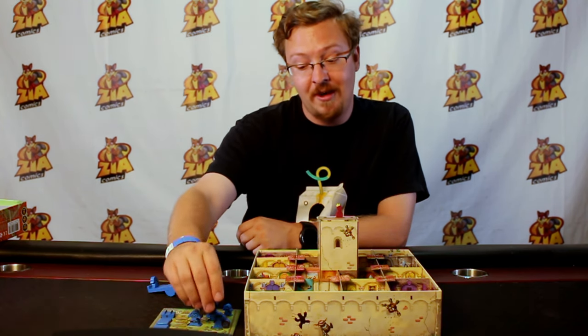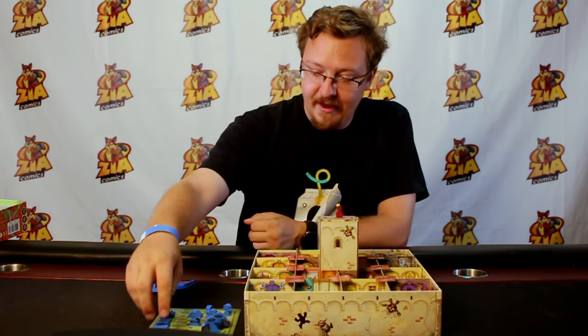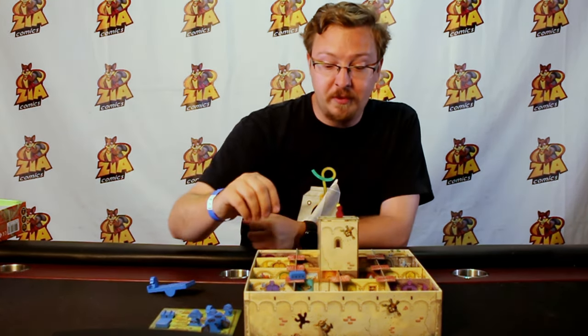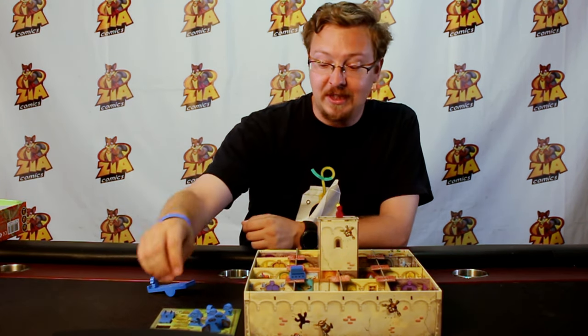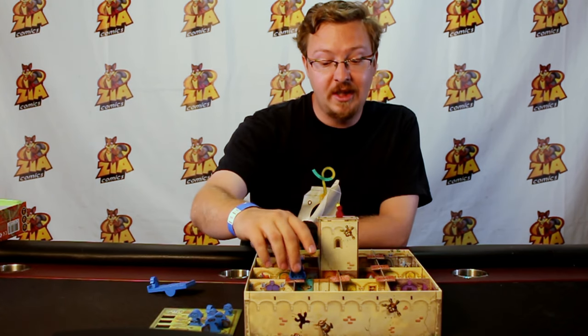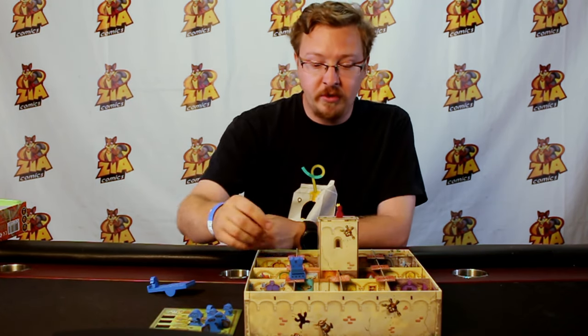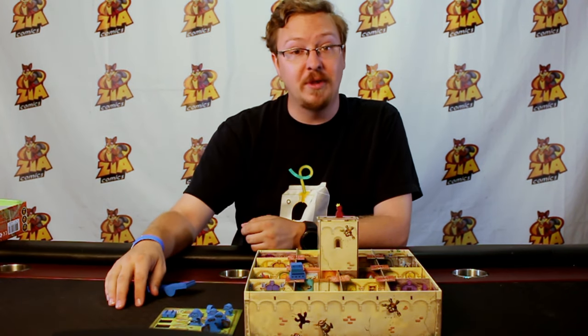Once another player knocks them down, they go back to your board to buy later on. Whereas the tower, you build it on one of the spots available, and then the next piece, and the next piece, and so on. If your tower gets knocked down, you only lose one piece for that round, but that still has to get rebuilt later on.